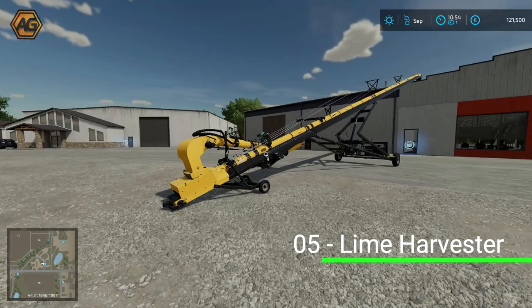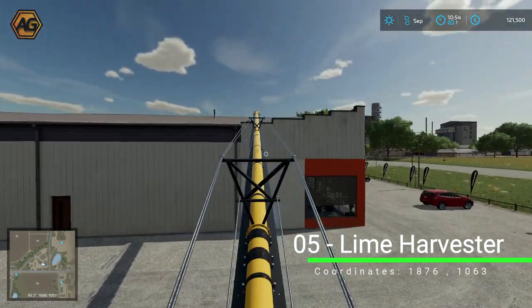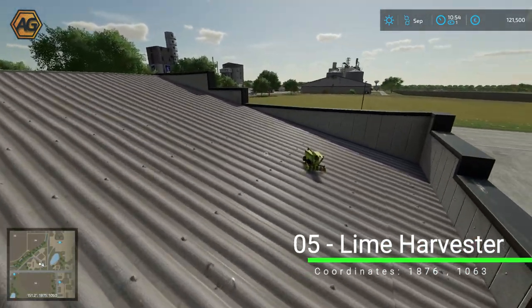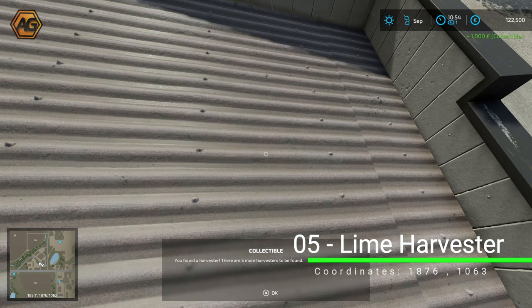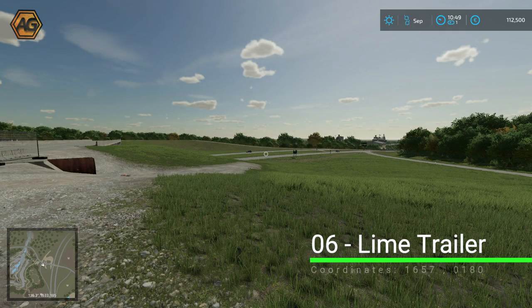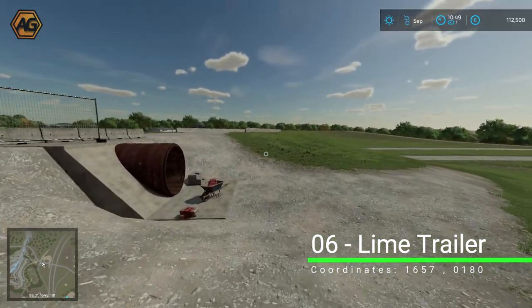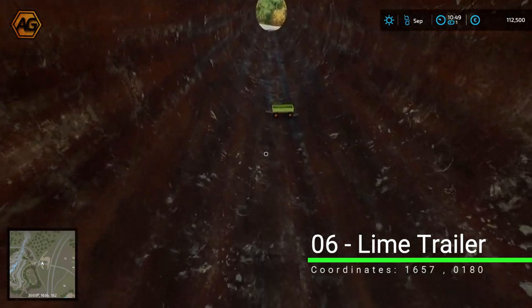The lime harvester — you may have already seen this. This is where we had to get a little bit creative and show console players who don't have flight mode one way to get up and rescue something off a roof that's a little too high. Looking out back towards the main road, move down here on the left — there is a culvert where some work seems to be going on. Poke your nose in and walk down to find the trailer.